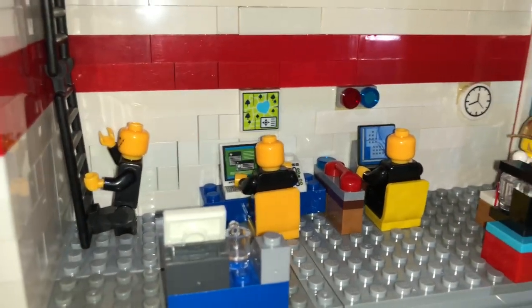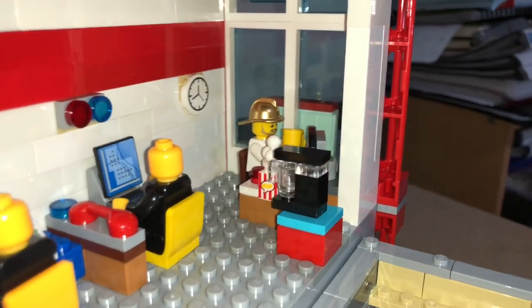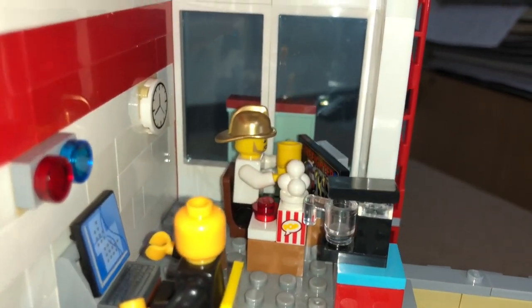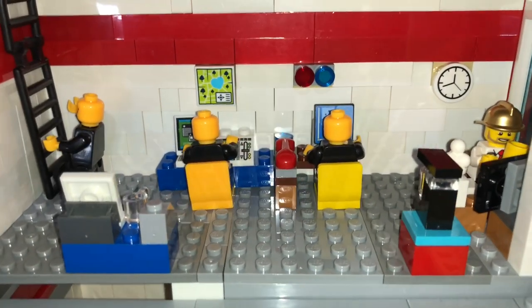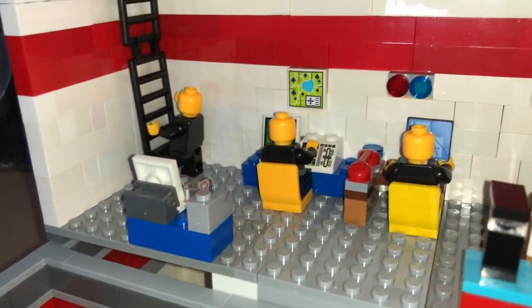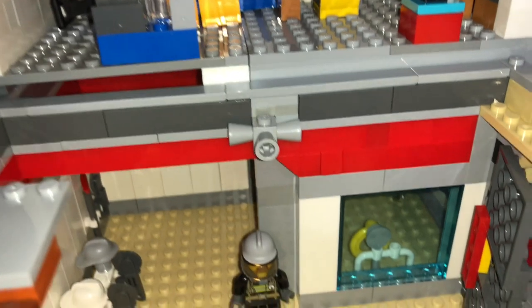Inside you've got a plethora of computers and doohickeys. The chief is there — he wants to keep his gold helmet on because it's relatively new to him and he's proud of it. So he's sitting at his desk with his tea and his popcorn. The others are working hard with the helmets off. Should have put hair on them but hey ho. Another computer on this side.